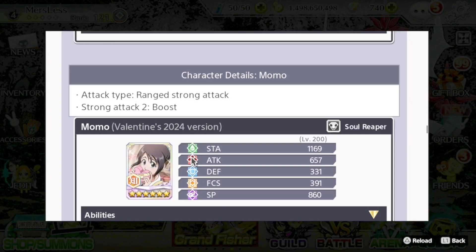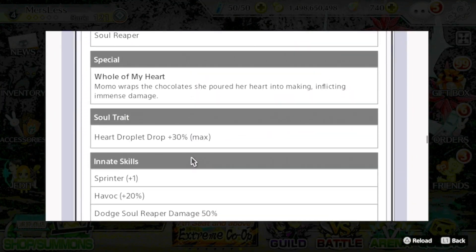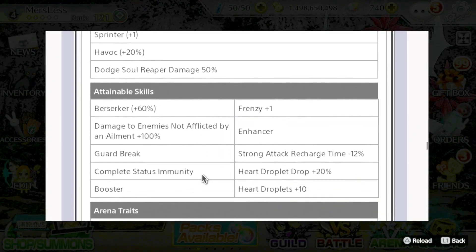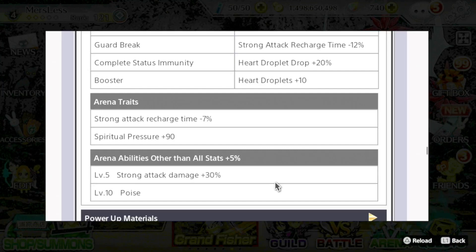Last but not least, we have the Momo, who is a range strong attack unit with a boost on her SA2. She has a mind soul reaper killer unit with a heart droplet drop plus 30% soul trait. Innate skills: sprinter plus one, havoc 20%, and dodge soul reaper damage 50%. As for the rest of her skills, she has berserker 60%, damage to enemies not affected by an ailment 100%, guard break, complete status immunity, booster, frenzy plus one, enhancer, strong attack recharge time minus 12%, heart droplet drop plus 20%, and heart droplet plus 20%. Here are her arena traits and other arena abilities.